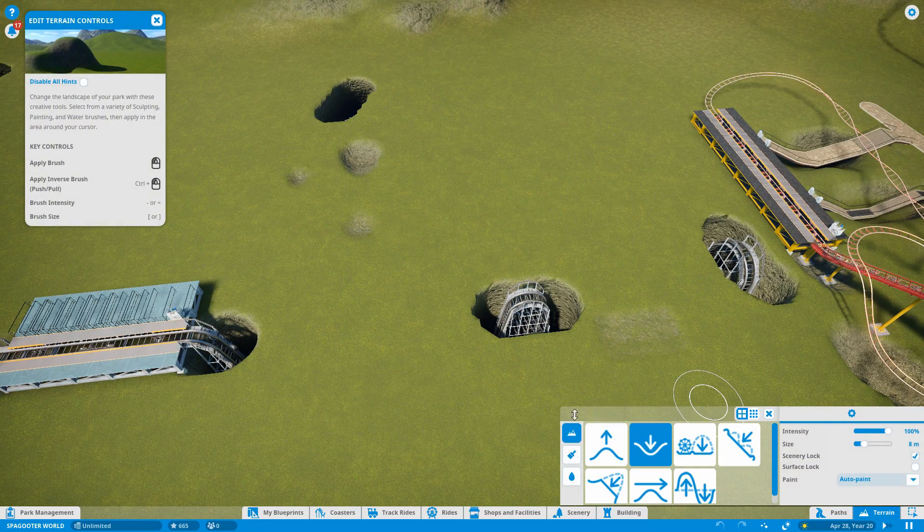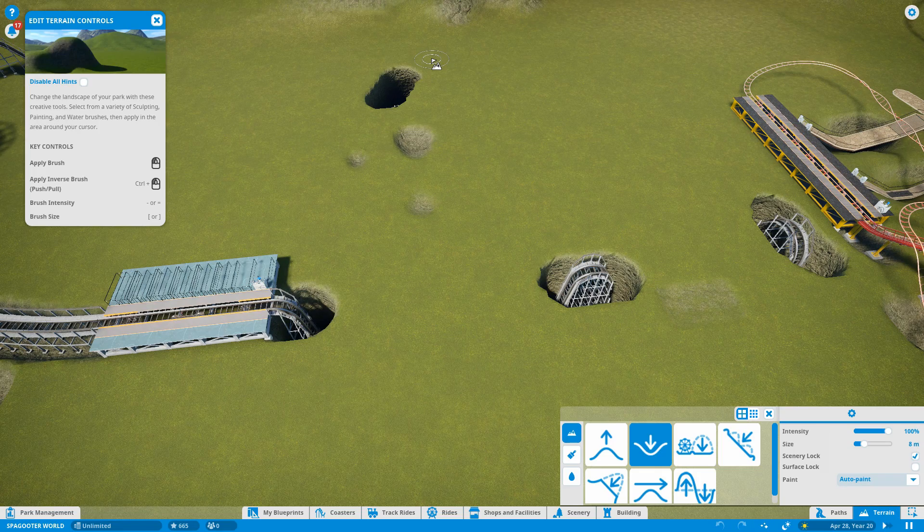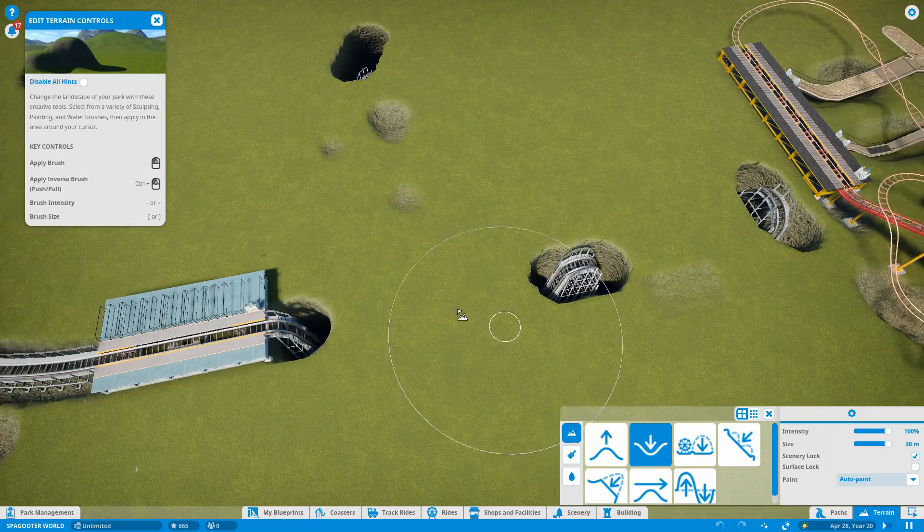One more thing I wanna try - someone said, 'Can't you just build a roller coaster and then move the ground above it?' I don't think it works that way, but I'm about to try it. It's easy enough to test, so here we go.